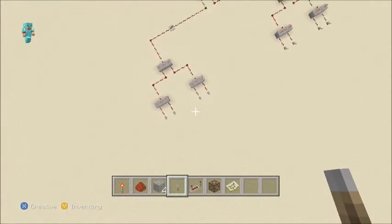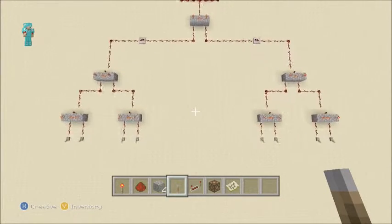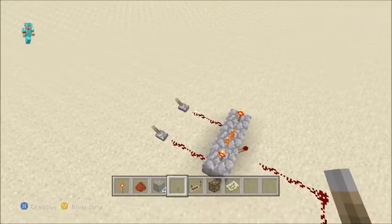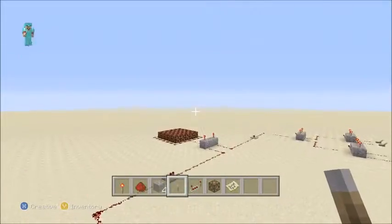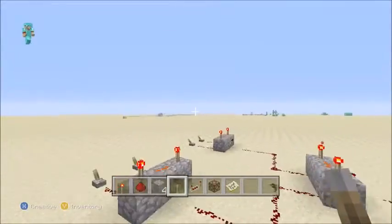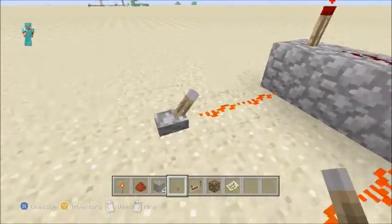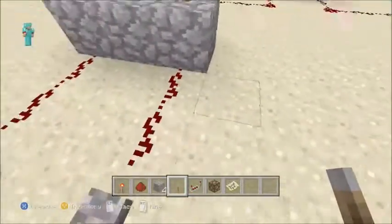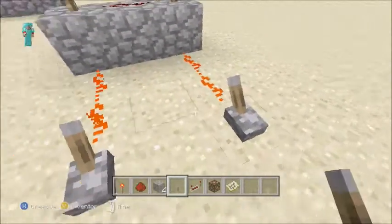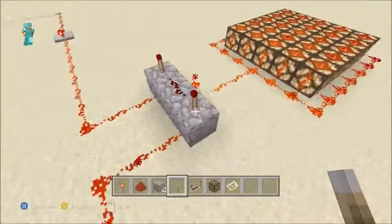This is something cool I thought I'd show you — it sort of looks like a bracket, like when you see in the newspapers for basketball where you fill out the bracket. As you can see, this five-by-five area of lights will not be lit up unless all eight of these levers are flipped. It will not work if even one of them is not flipped, which is kind of the point.